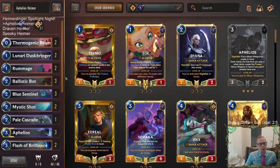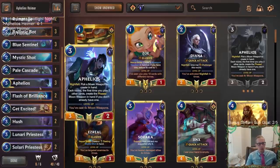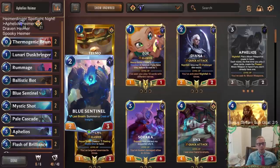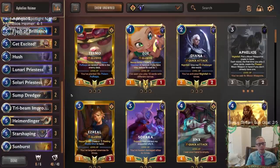By round three they had played Dancing Droplet and Shapestone, the Emperor's Dais, and then both their three-mana champions by round four. Still great success with Aphelios Heimer — some people are a little down on these champions but I think they're both very strong. I really liked our list. The Tri-Beams were very good, the different Rummage effects worked out really well, and Blue Sentinel for blocking and extra mana was very good.